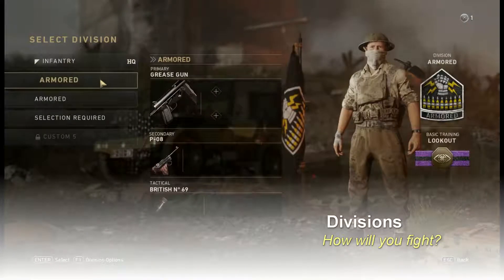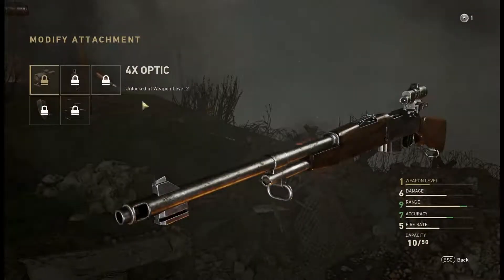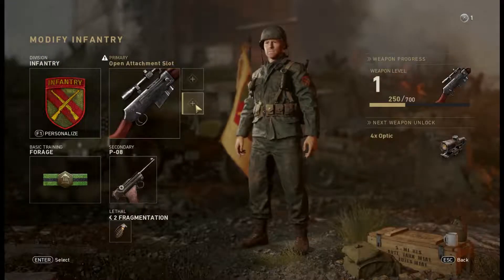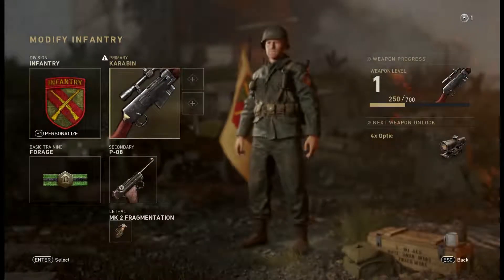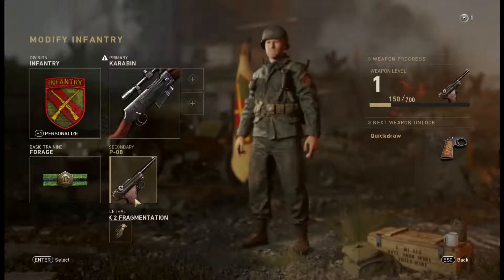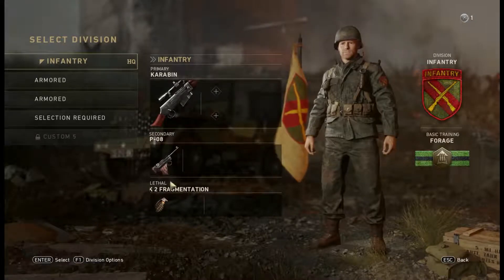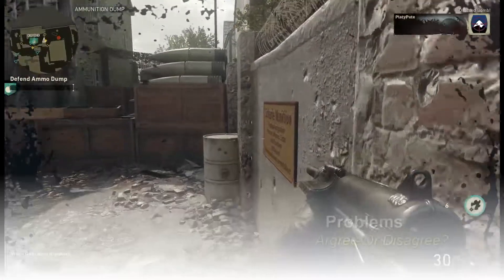In Call of Duty WW2 the multiplayer class systems are divided up into divisions — five base classes which you can then redefine in order to better suit your playstyle. This has previously been called Create-a-Class, Pick 10 and Rigs in previous Call of Duty games. In WW2 you'll have to choose between five divisions and then select from an amount of skills and perks.